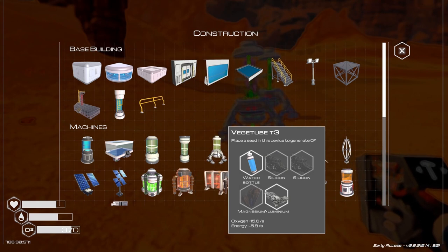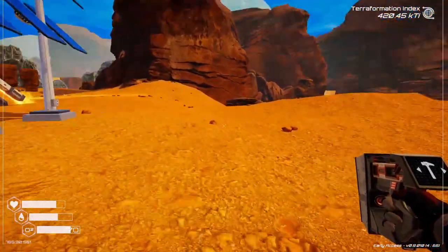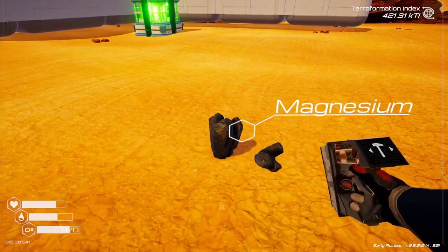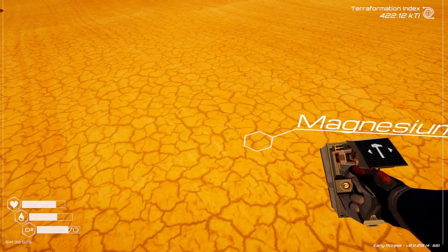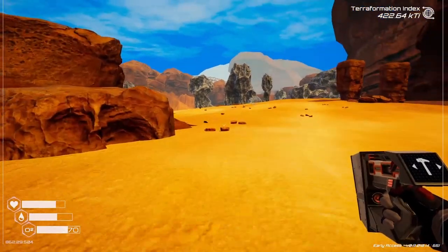We want to also make some more of these oxygen producers. We need silicone and magnesium. We have about 370 oxygen now, so we can be out here a lot longer than we were earlier on.